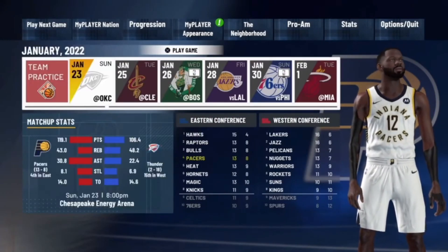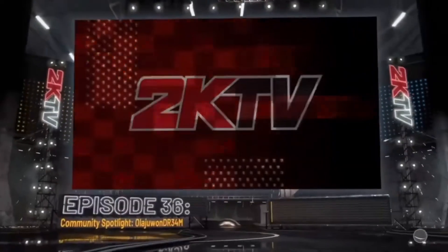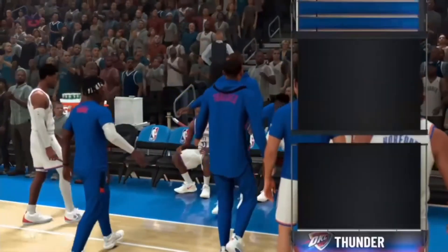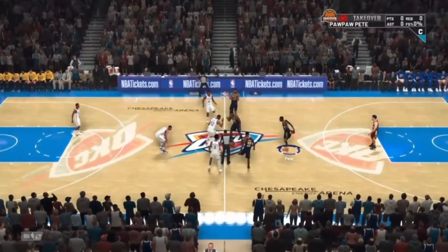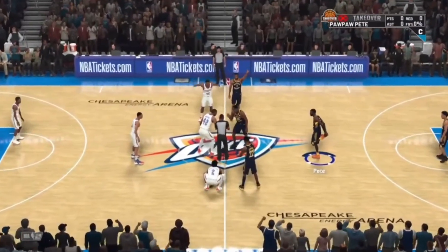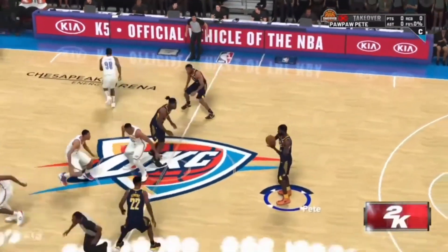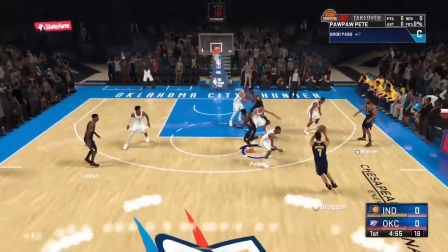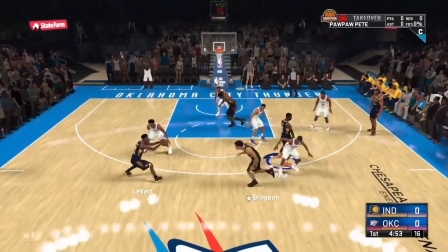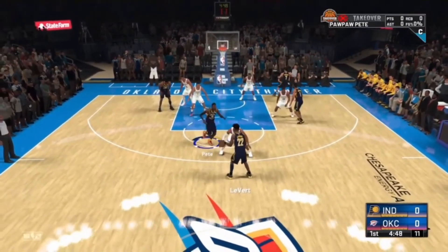After you guys adjust your settings, all you're going to do is just load up the next game that you have available. With this glitch it's super easy to get your 99 overall. Whenever you're playing park or whatever the case may be, even if you're winning games and you never lose, it's still extremely hard to maintain a 99 overall. You shouldn't get penalized for winning games, but you know how it is — you'd be in the neighborhood, maybe lose a game or get sold and lose your 99 overall. With this glitch, you can get it a whole lot faster.